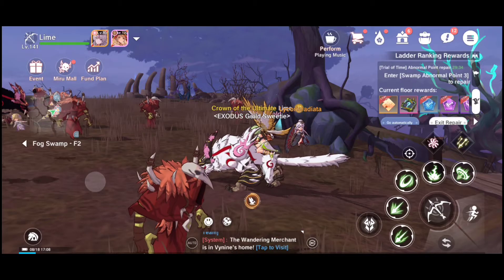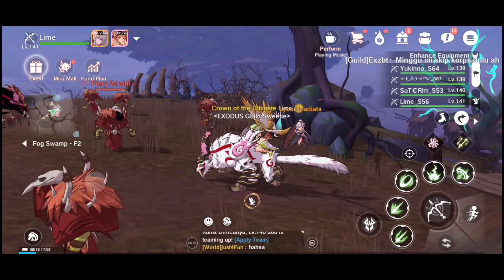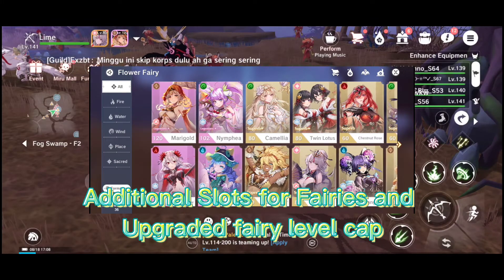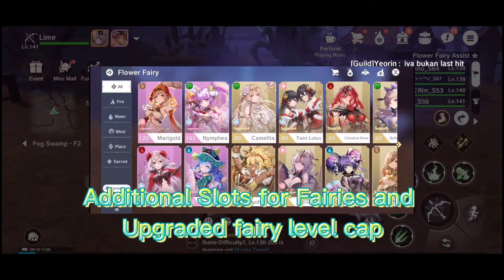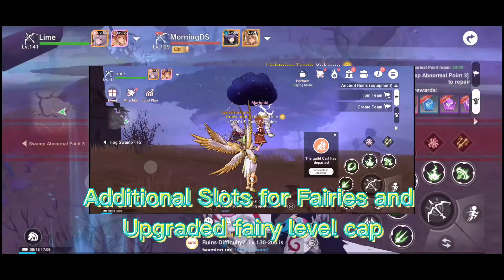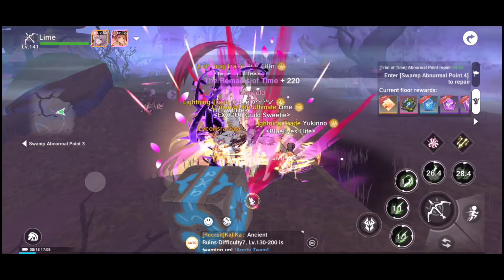If you check your fairies, you can upgrade them to level 120 and above. So if your fairy's max level is 120, you can upgrade her to level 160. If your fairy's max is 80, you can upgrade her to 120. Just explore the game and enjoy the new updates!